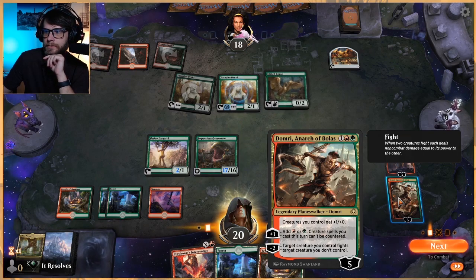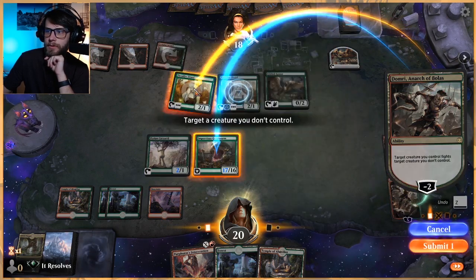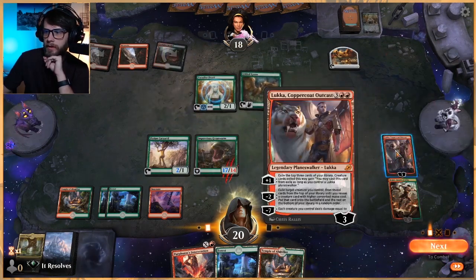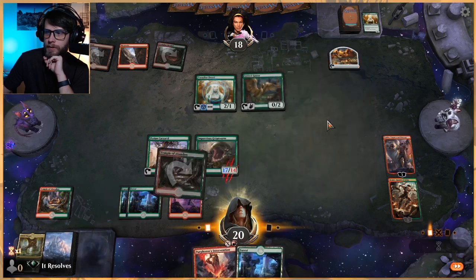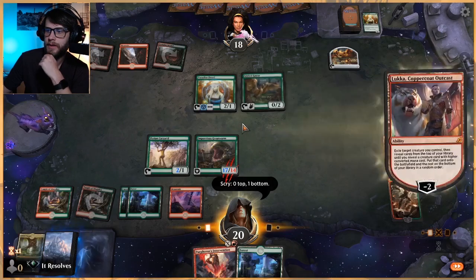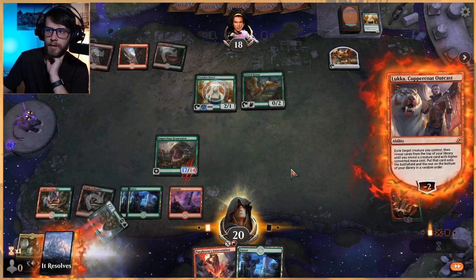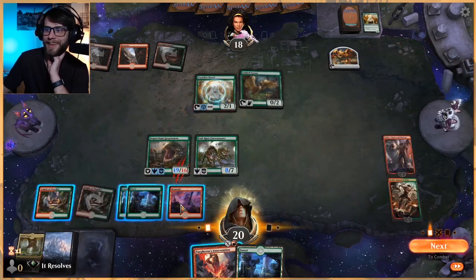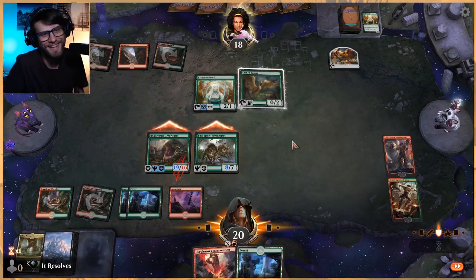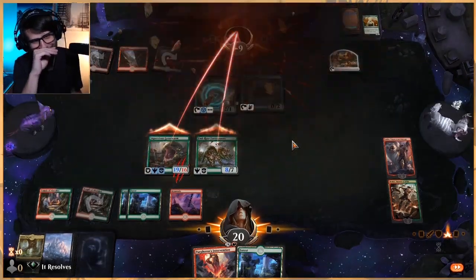Target a creature I control — we'll get rid of this Paradise Druid here. Let's play out our Temple of Abandon, don't really need another Domery, and let's go ahead and cash this in also. And that's what we were wanting. Now it has Trample! That's the deck. Oh, I'm sorry — that was really cool. I very much enjoy this. That was a sweet, sweet deck.